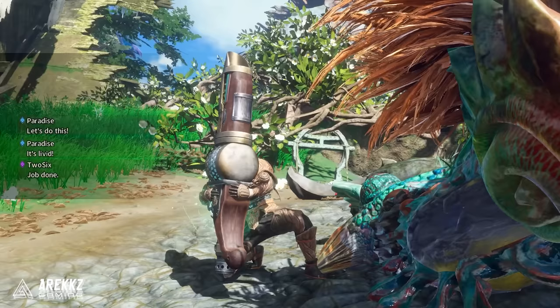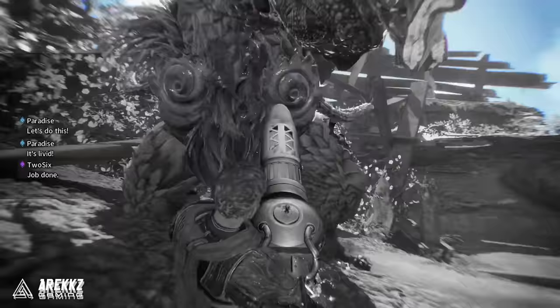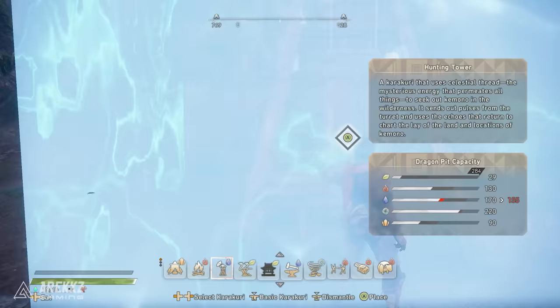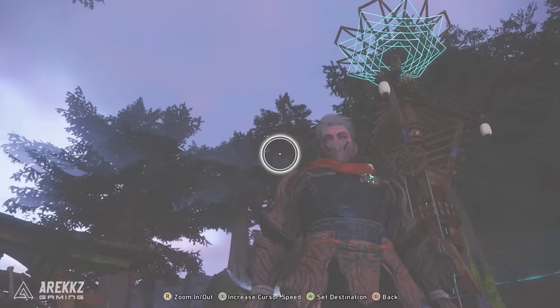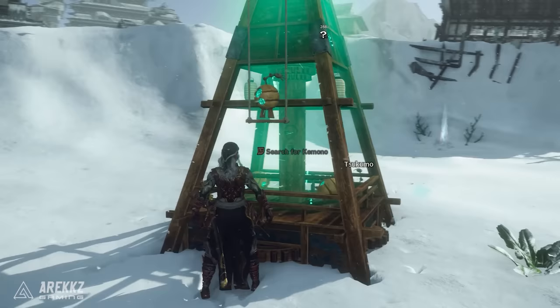Some buildings will be unlocked as you progress in the game, but here are some of the more important ones to know about early. The Hunting Towers act as a radar system which will scan for kimonos in a radius around them, so setting these up all over the map will make hunting so much easier. Additionally, they will show you camp sites that you can build on, which brings us to the Hunter's Tent.